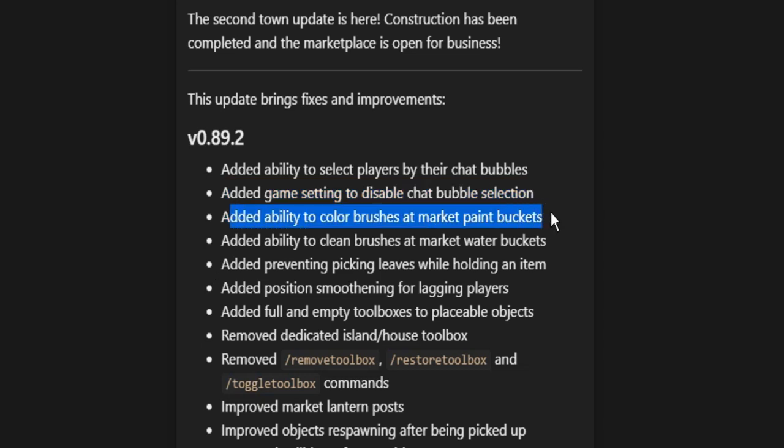They also added the ability to color brushes at the marketplace paint buckets. You go to the blacksmith where there are little buckets, and you can color your brush there. If you want to restore the default color, you can clean the brush at the marketplace water buckets.